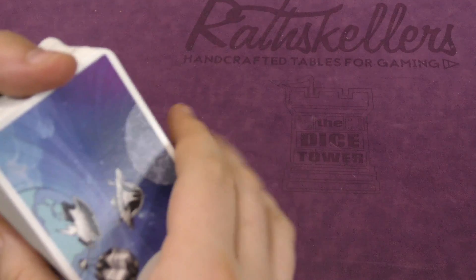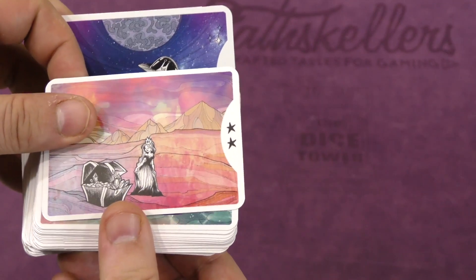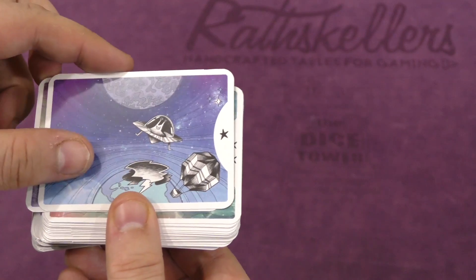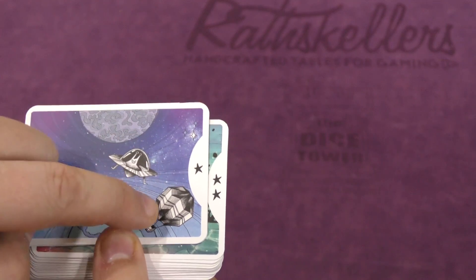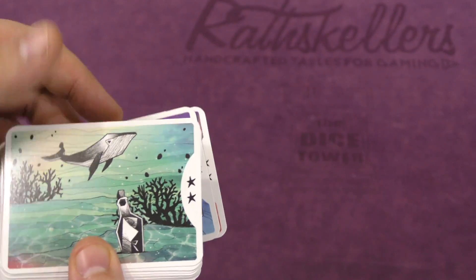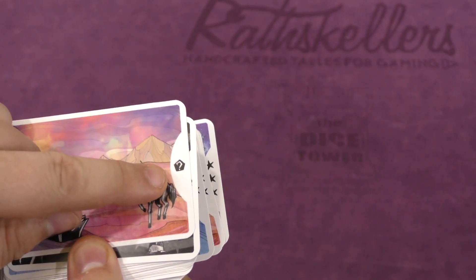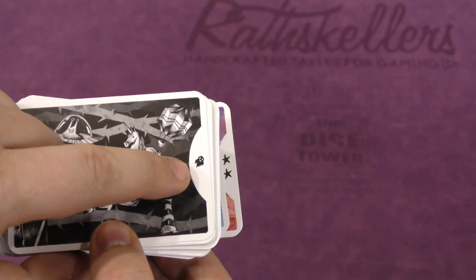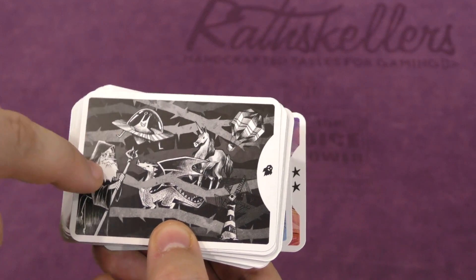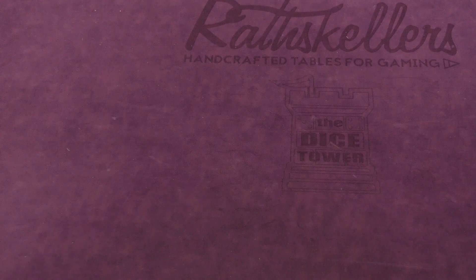In Somnicum, you have cards that represent different dreams - an outer space dream, an undersea dream, a fantasy dream. There are three different colors of dreams. Each dream has various elements in it. The more elements a card has, the fewer points it will be worth at the end of the game - this one only has one element but could be worth three points. Some dreams give you a special card, and there are also nightmares, which are negative points but have lots of elements.